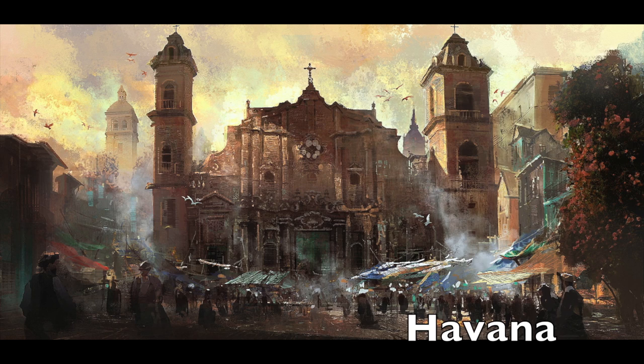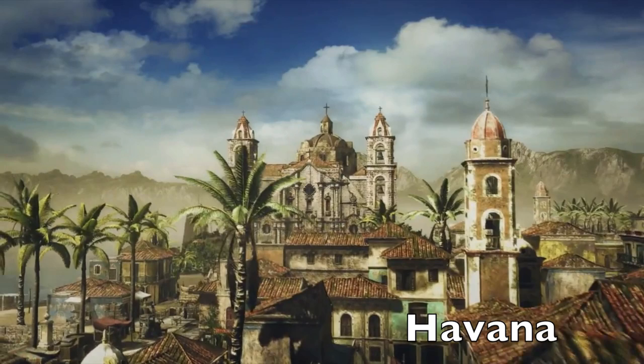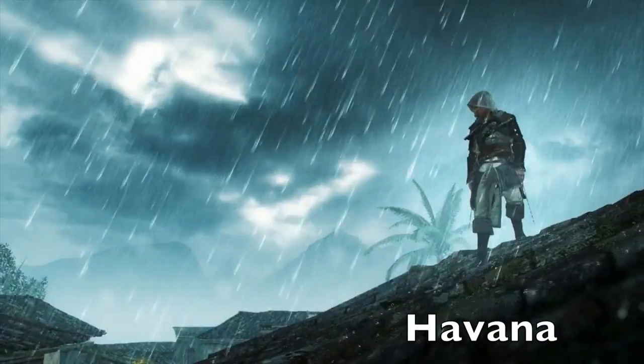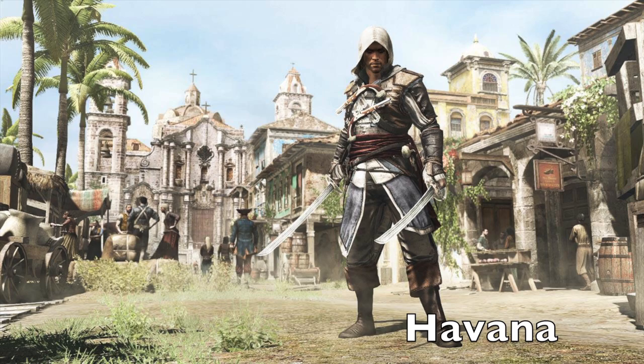The first major city is Havana, the capital and major port of Cuba. It is a colony of Spain during Assassin's Creed 4 and is a common pirate hangout area, visited several times by Edward Kenway, the Jackdaw, and the rest of his crew.